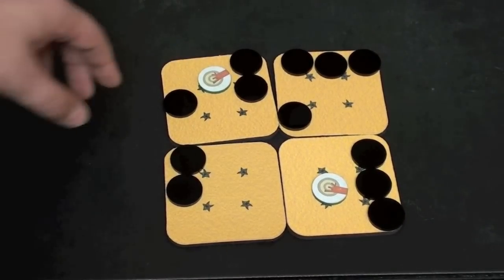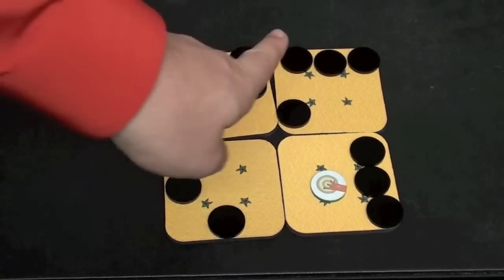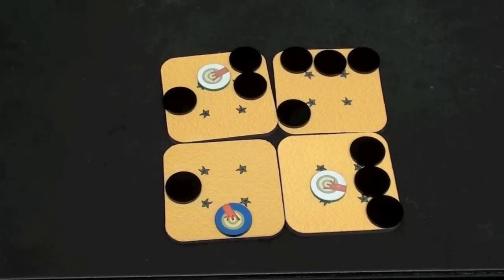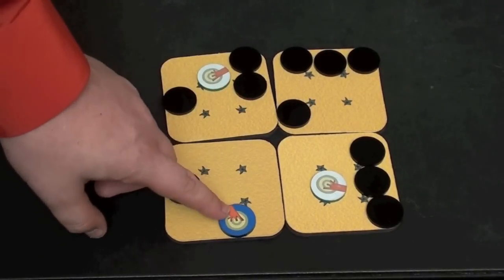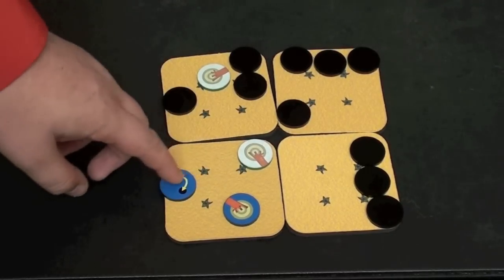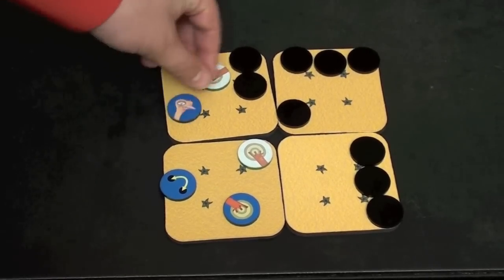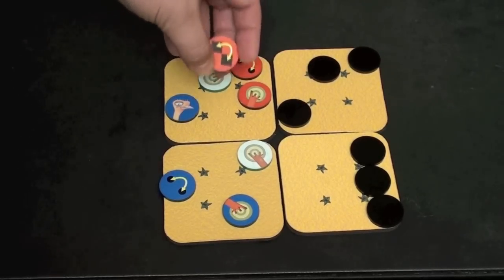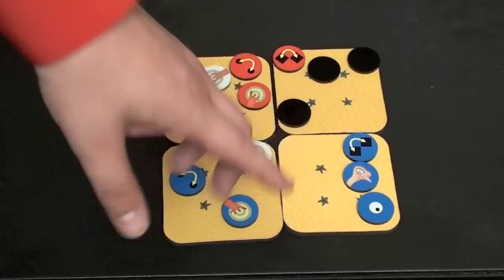Now, if you move a piece to the row away from you — the opponent's row — you then flip that piece over. It does matter what color you flip over, and if there's a special ability on it, you can use it. For example, one allows you to move one of the neutral bushes to another spot; another allows you to switch two tiles; one is just a plain ostrich that does nothing; another lets you switch two pawns; and one lets you look at some pawns.